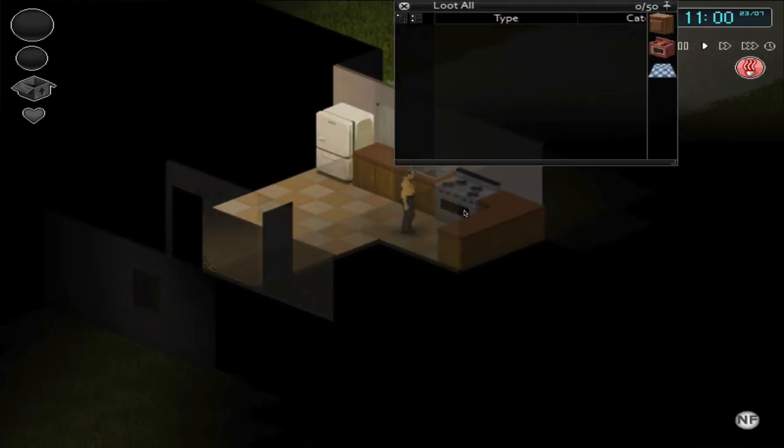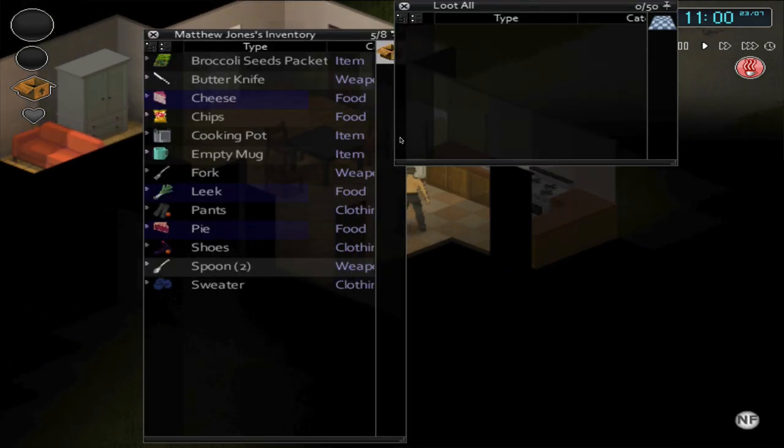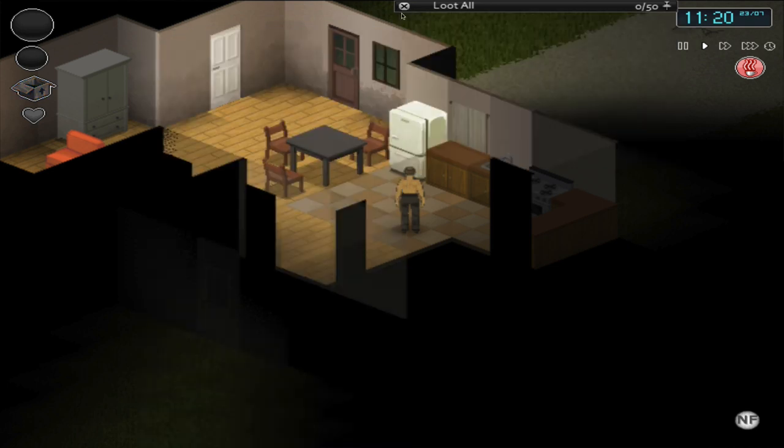I looted fresh ingredients from the fridge like cheese, and also chips which don't spoil. I mention this because the electricity and running water will eventually go off — you won't be able to cook using an oven or refrigerate food. So early in the game you should eat and prepare fresh foods first, and save all the preservatives, canned foods, and preserved items for later, because those won't go bad and will be good far into the apocalypse.